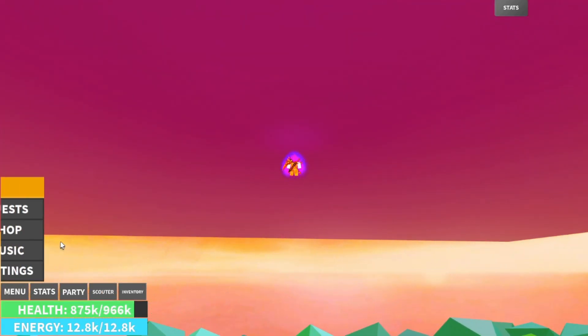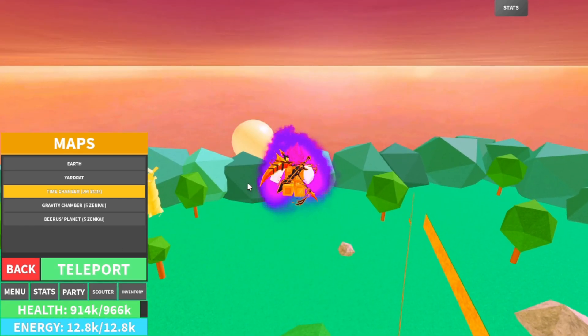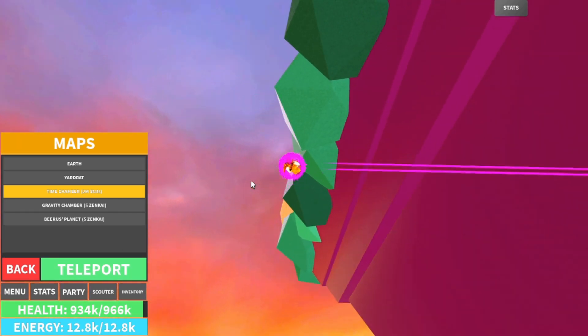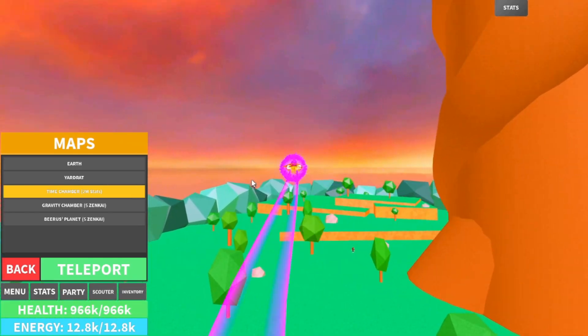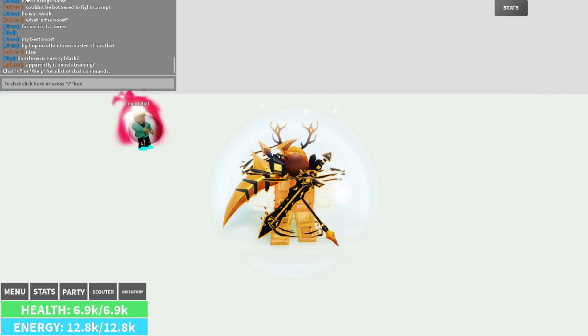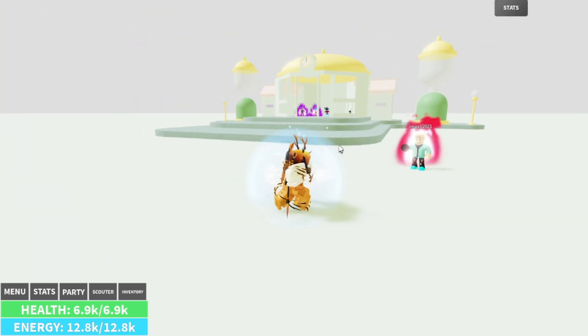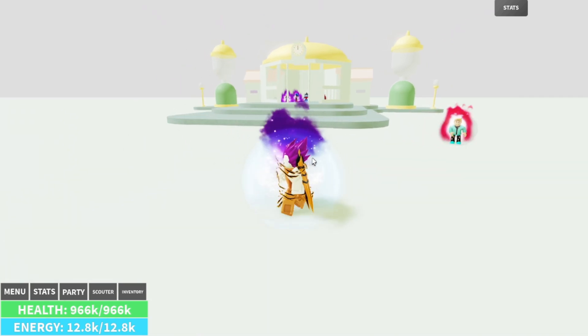What you saw in that sneak peek is the future addition of a damage indicator and custom enemy interface. The interface displays what kind of enemy you're fighting, whether that's a dummy, player, or in future a boss, as well as the enemy's health, how many Zenkai boosts they have, and what form they're in. This will give you all the critical information you need to fight your opponent.